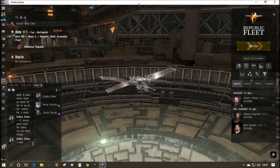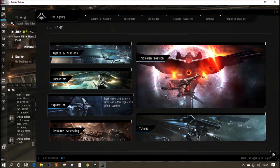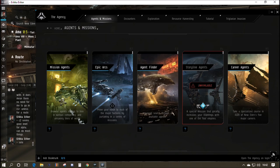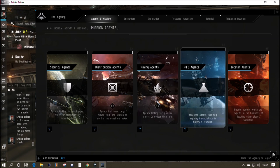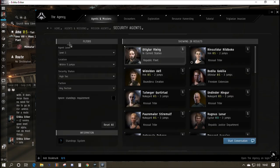The first thing you need if you want to do a mission is a mission agent. They're available in many stations and for different corporations, which is relevant. To find your agents, click the Agency tab at the top left underneath your portrait. Here we've got different tabs — agents and missions, epic arcs, agent finder, storyline agents, and career agents. In mission agents we've got security agents, distribution agents, mining agents, and R&D agents. Alphas can't use R&D; we'll look at those maybe one day. Locator agencies let you find a player. Here we are on security agents.